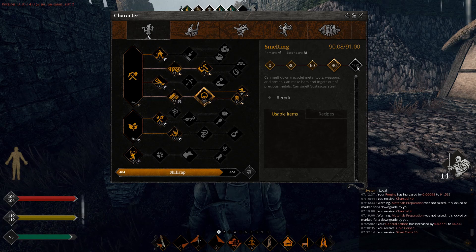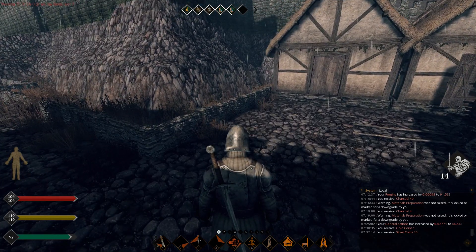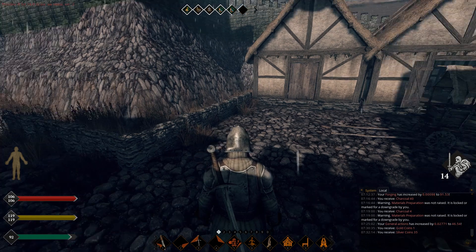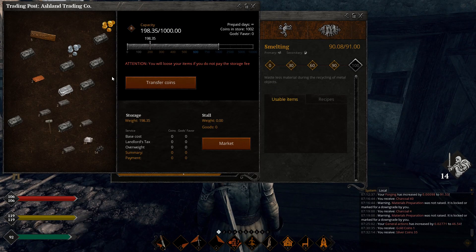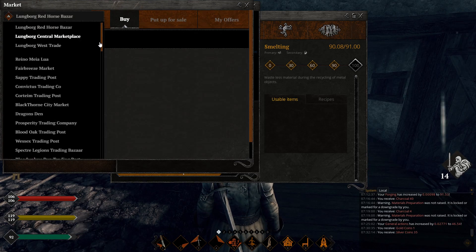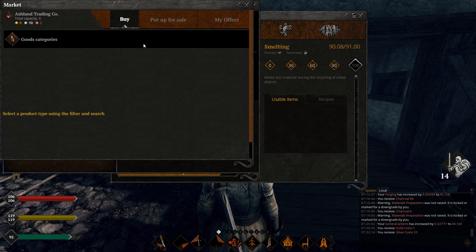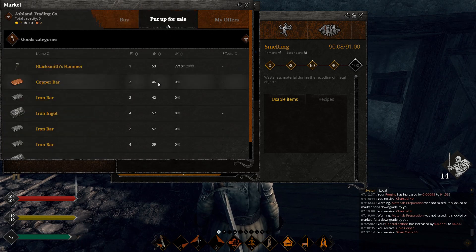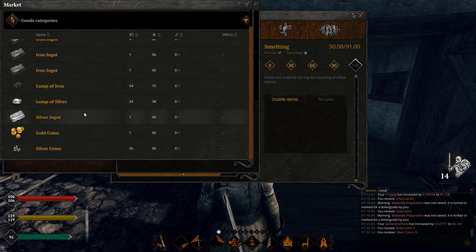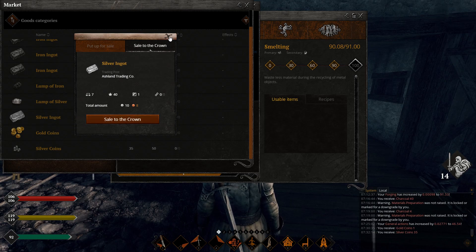At 90 smelting, I'm able to recycle tools and weapons. It's amazing — you get like two-thirds of the iron back in lumps, which is really useful. I tried smelting some silver ingots because we need that to upgrade the monument. I went to the market, to Ashland Trading Co., went down to the silver ingots, clicked sell, and we get 10 silver, 8 copper per freaking ingot.